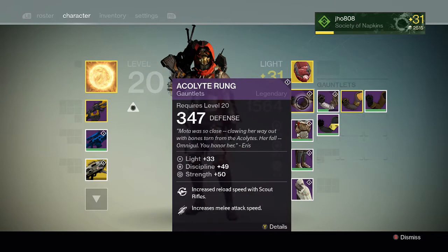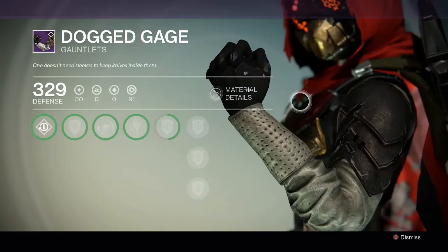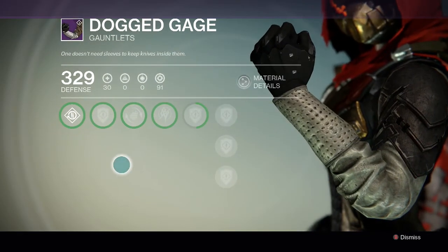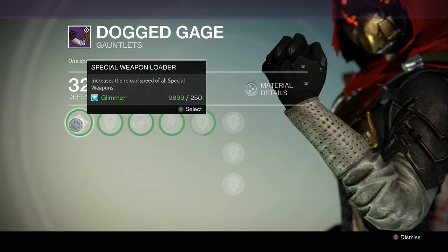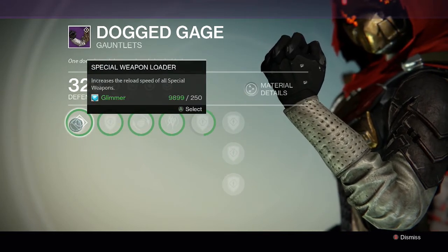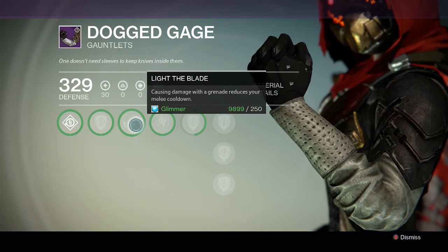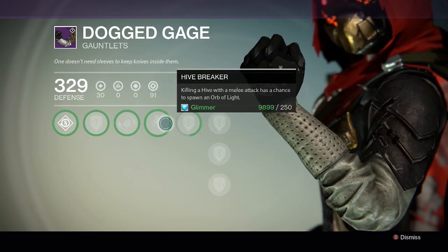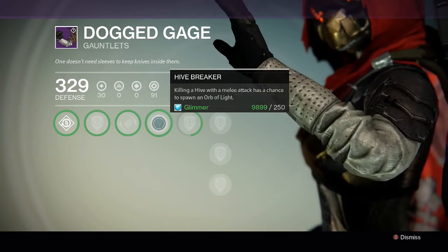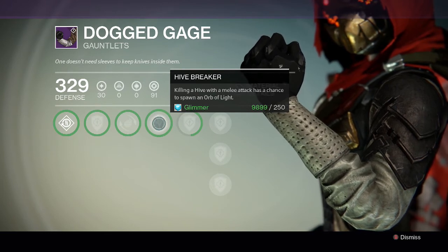For the Gauntlets, I just got them this week — finally got my last piece, the Dogged Gauge. I just started leveling it up. For this one we got special weapon reload speed, increasing the speed of reloading special weapons. Then Light the Blade, causing damage with a grenade to reduce your melee cooldown — pretty good. And the last one: killing a Hive with a melee attack has a chance to spawn an orb, which is always helpful when you can give your teammates orbs.